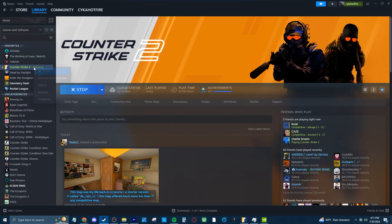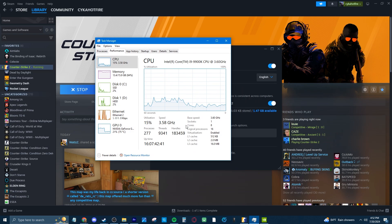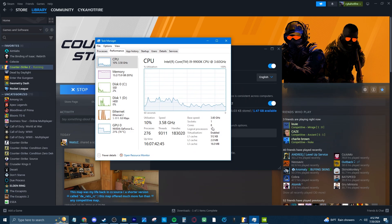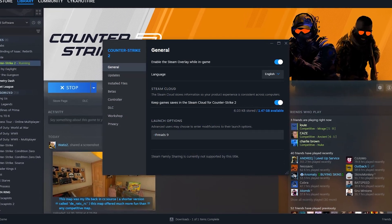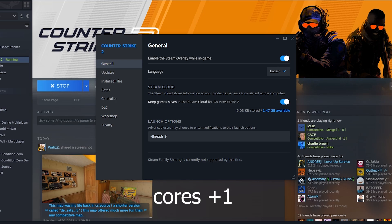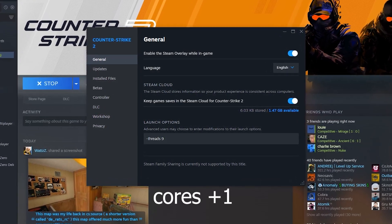Before you open your game, the only real launch setting I've seen used and recommended is -threads. When determining the number you put after it, go to your Task Manager, go to Performance, and see how many cores your CPU has, then add 1 to it. My CPU has 8 cores so I do -threads 9. If you have 16 cores you would do -threads 17. It's just plus 1 to whatever it is, making sure you're using all of your cores.